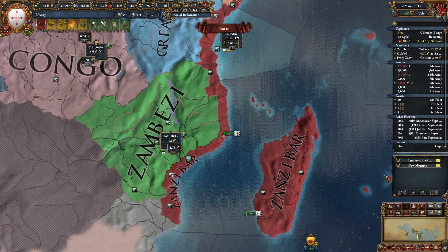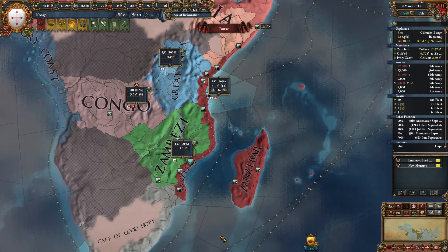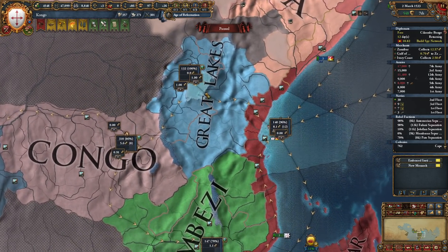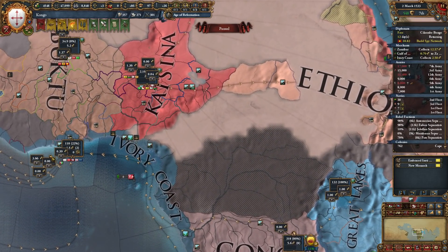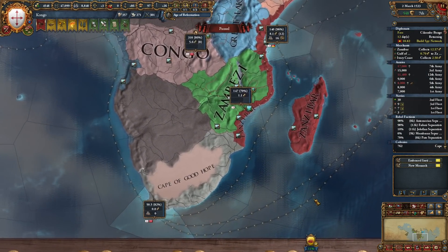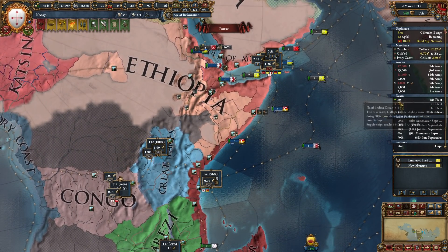We'll keep them in Zanzibar — well they're not doing anything in Zanzibar, we should put them in the Gulf of Aden. All the trade is going to Zanzibar already, or to Congo our main trading port and nothing leaves it. Let's put them over there in the Gulf of Aden.